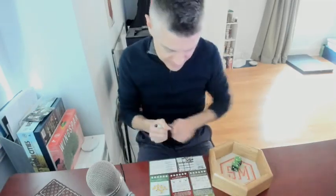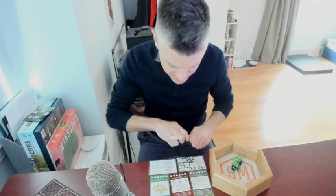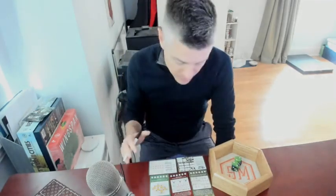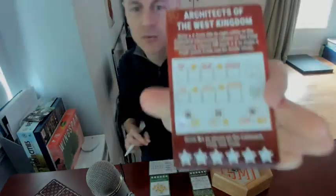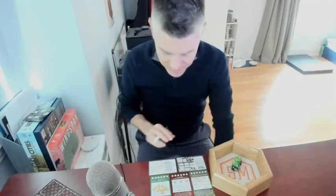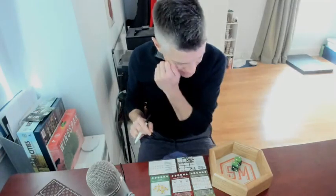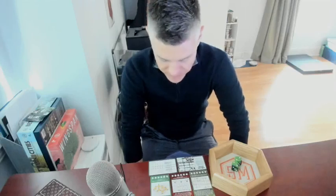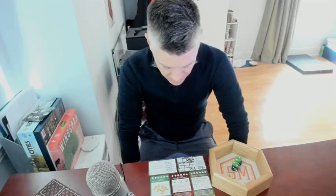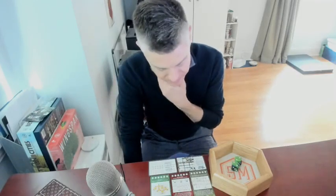We start off with a pair of twos. In Architects of the West Kingdom, in one of the rows we want to go from left to right, either high to low numbers or low to high numbers. Two is pretty good. In Honeybuzz, you have to go all out — Honeybuzz is difficult to complete. And Smitten is a resource generator once you get it moving. Do I sacrifice a little bit for Honeybuzz, or go for Architects? You kind of need ten numbers to make Architects happen, so it's going to be difficult, but it is possible.